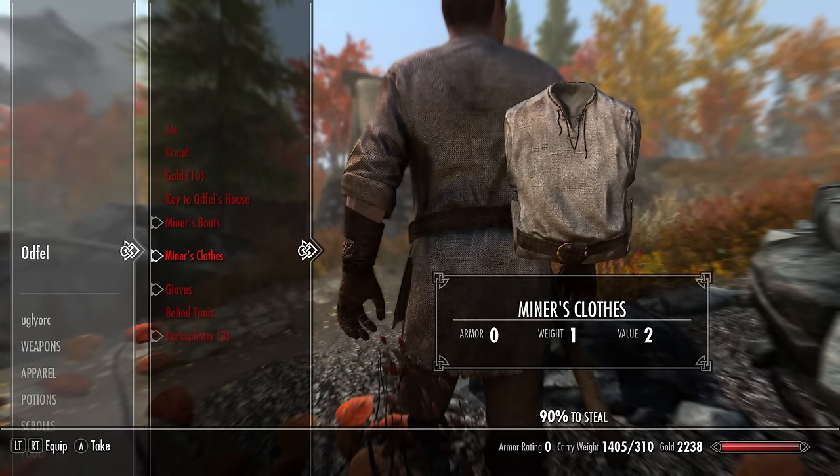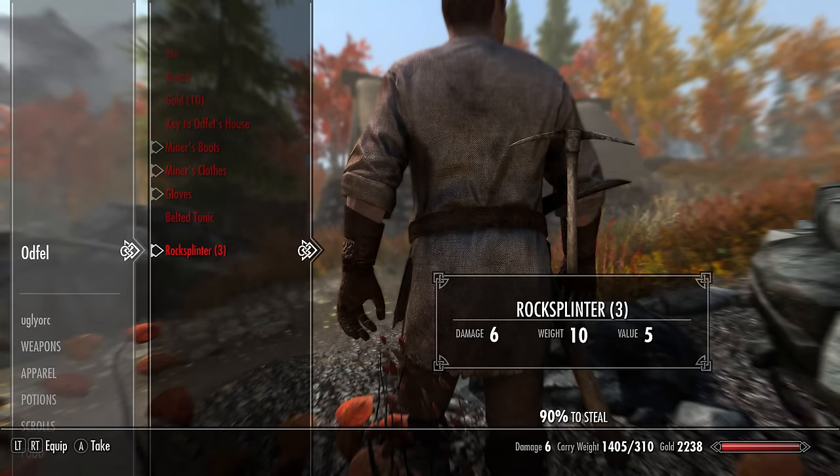Once you have the required perks, sneak up to Oddfell and pickpocket him. For some reason Oddfell had three Rock Splinters on him — I can confirm that is not meant to happen. He did mention that he keeps breaking pickaxes, so maybe he bought a whole bunch just to be safe. Take Rock Splinter, or take Rock Splinters if you find yourself in the same situation.